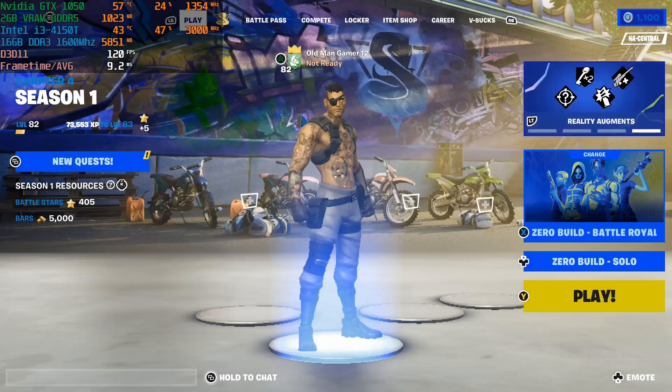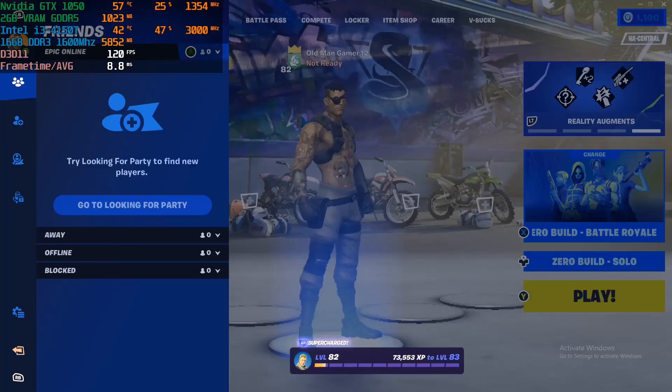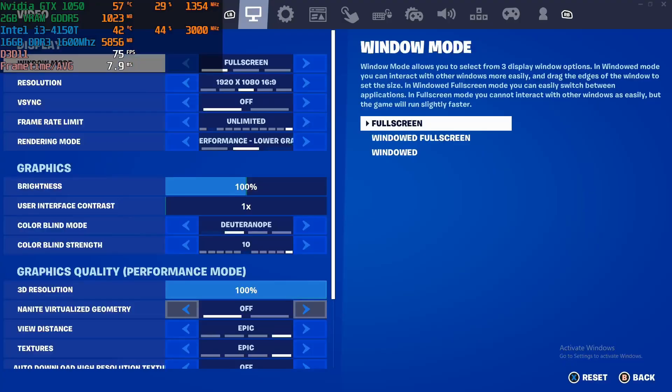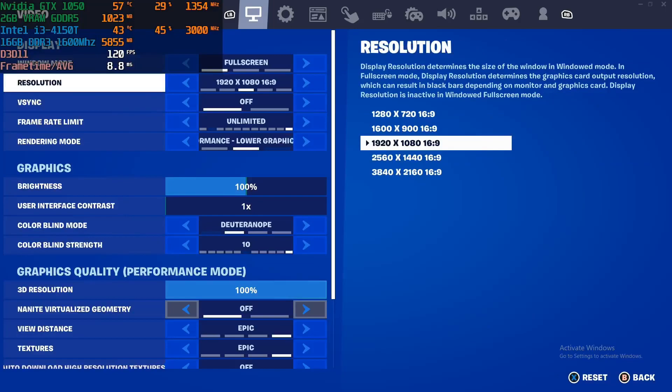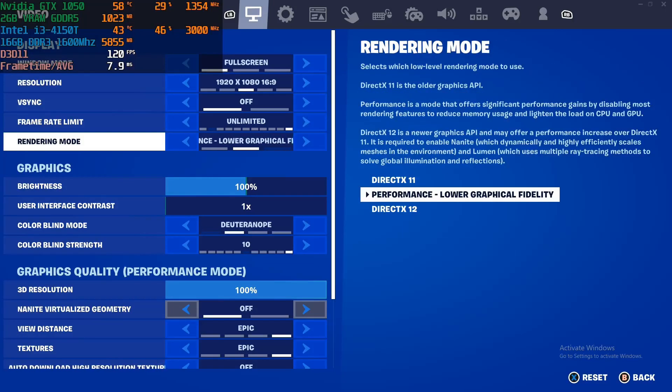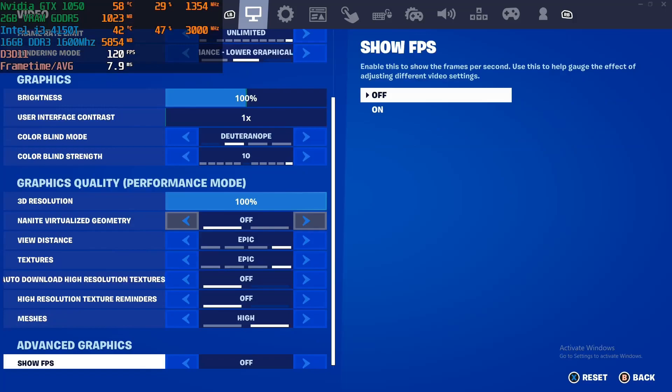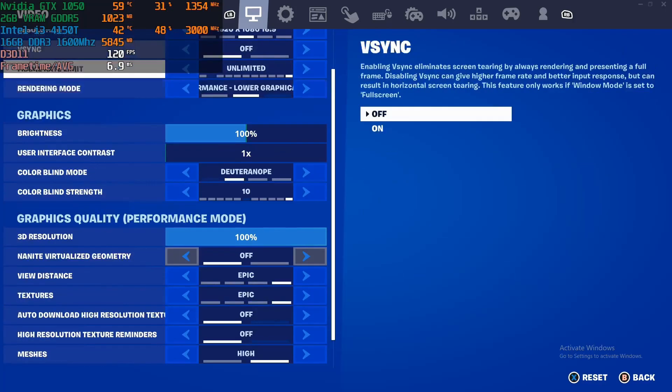We're playing Fortnite on performance mode. Playing at 1080p full screen with unlimited frame rate so you can see how many frames we get. Performance mode is the lowest visual setting available, and that's what everything looks like — definitely the lowest you can get.